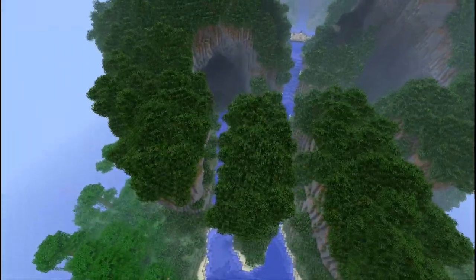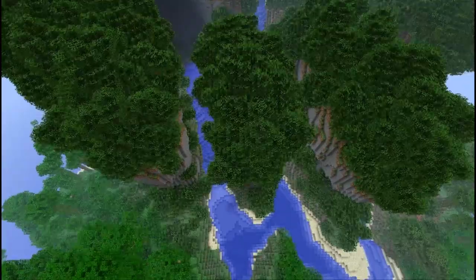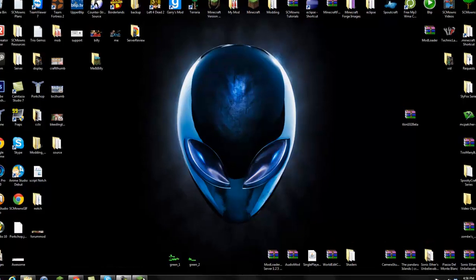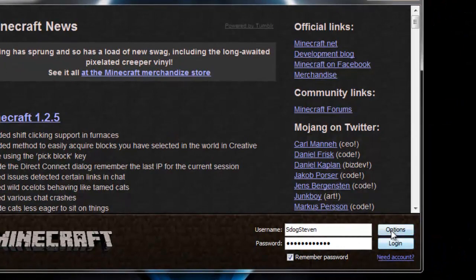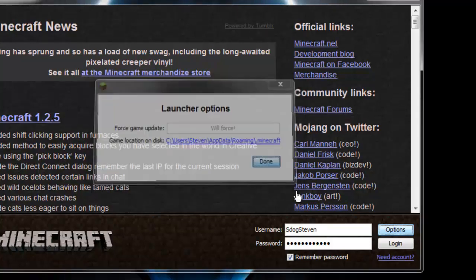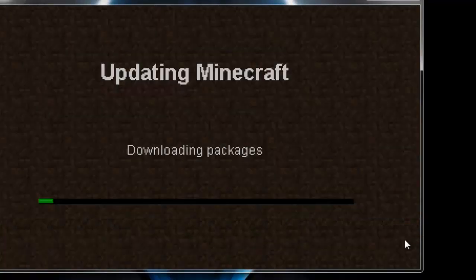Let's go ahead and install this mod — it's really easy so we shouldn't have any errors. The first thing I want to do before installing is go to Options and Force Update. The reason I'm going to force update is because I have mods currently installed. If you have mods currently installed, I always recommend backing them up because you're never too sure if this mod is compatible. If it's not compatible you'll get a black screen. So go to Options, Force Update, and log in to download a brand new Minecraft jar.